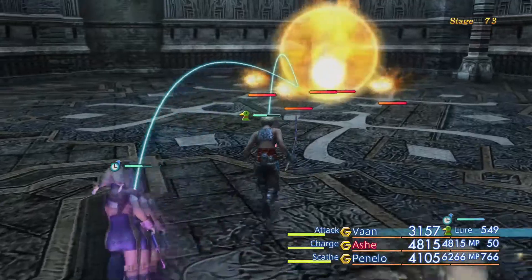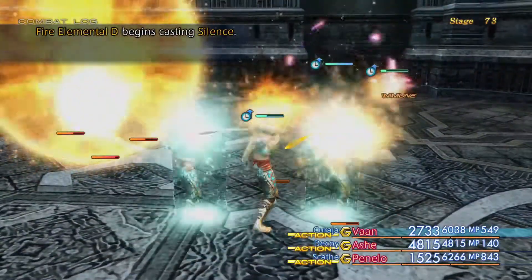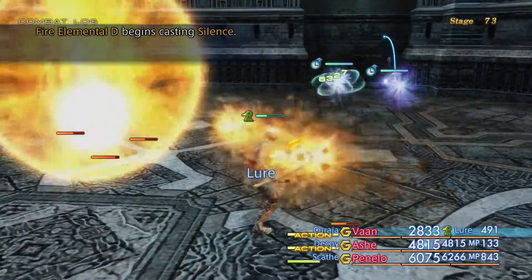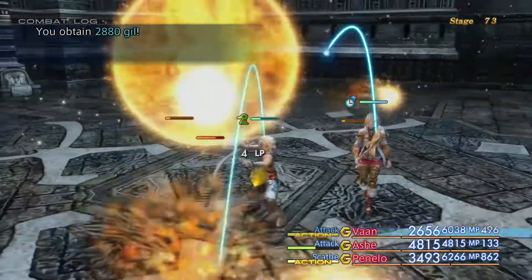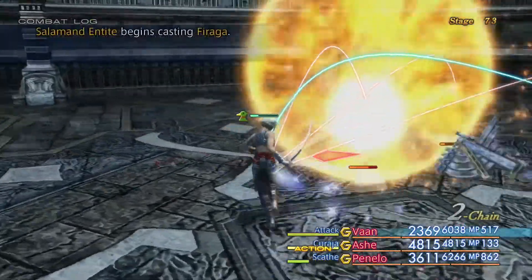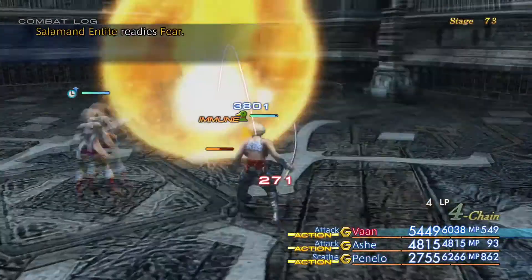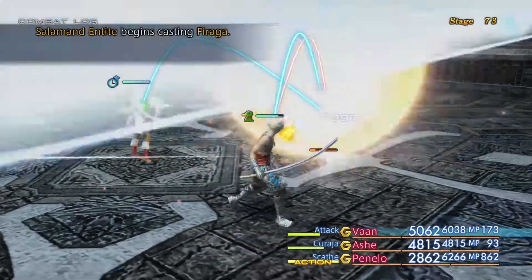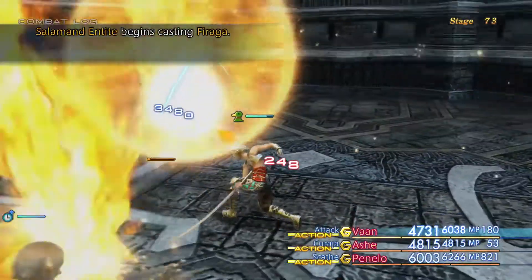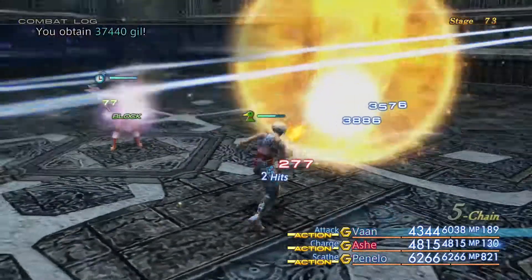A lot of these enemies tend to go immune to physical damage or magic damage, which is why I recommend having both a magic caster and a physical caster. Having Lure on a tank is obviously useful as well. If you struggle with any of these Elementals, you can actually summon your Espers — the correct Esper that's going to absorb the damage or most of the damage from each Elemental. Just be careful because some of these Elementals will drain the MP from your healer, so you might have to go back to potions if need be.